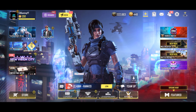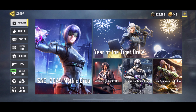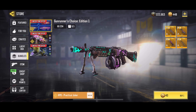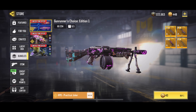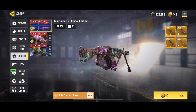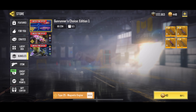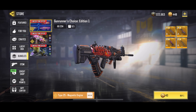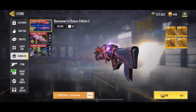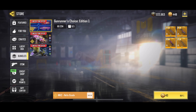Hey guys, it's your boy CD here. Call of Duty Mobile added this insane new bundle called the Gun Runners Choice Edition One. In this bundle you can decide to buy between four legendary guns of your own choice. The guns are the RPD Practical Joker, the Type 25 Magnetic Engine, the PP19 Bison Invocation One, and finally the MK2 Helix Grade Marksman Rifle.